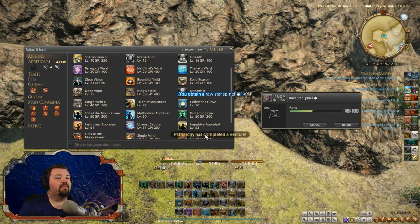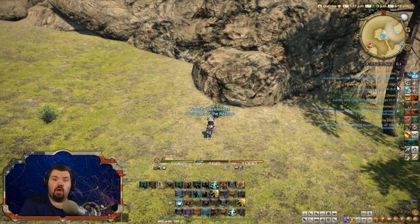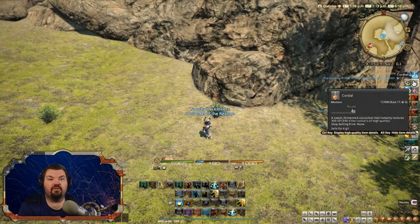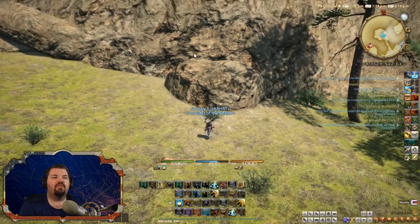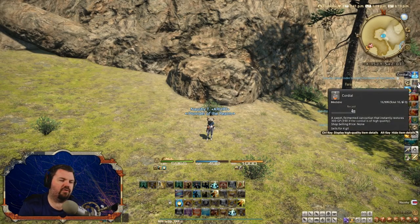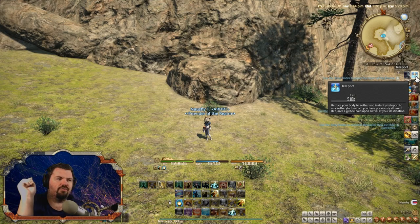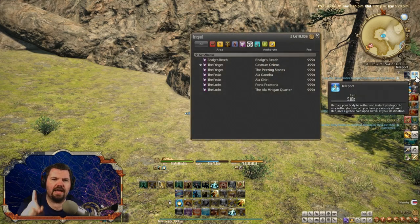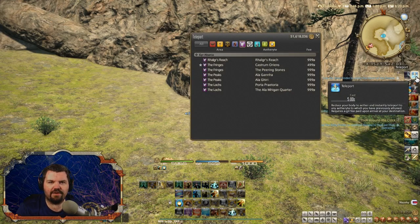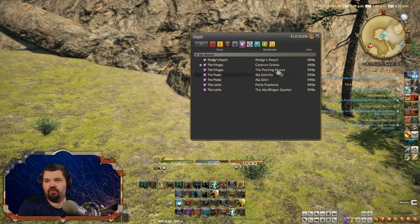Now we're at 460 so we can hit collect. I would advise using cordials every single time because they're super cheap — easy to get with Grand Company seals at 500 seals each. If you're level 70 doing a couple of dungeons a week, rolling greed on everything, and turning in gear, one item from the level 70 expert roulette or even the dungeon roulette can get you three cordials.